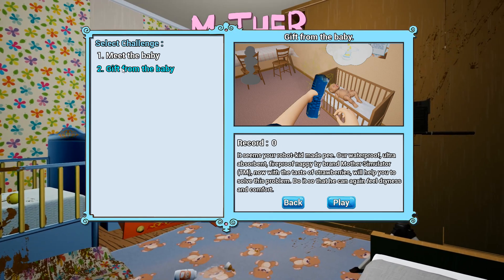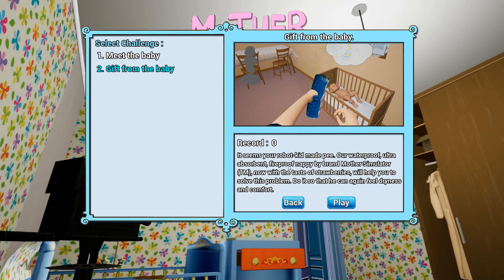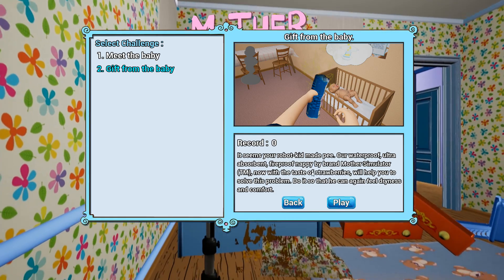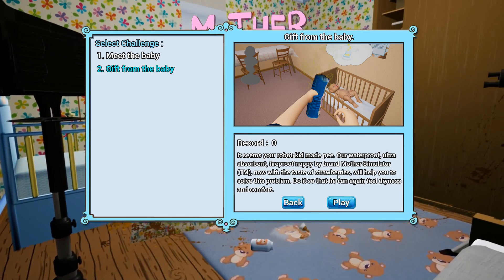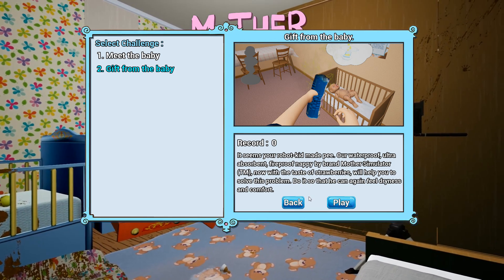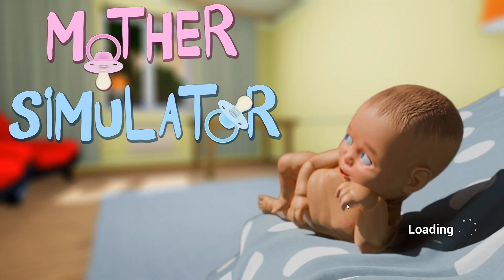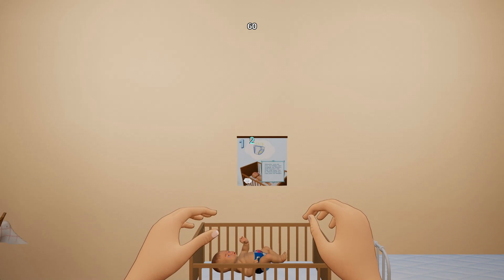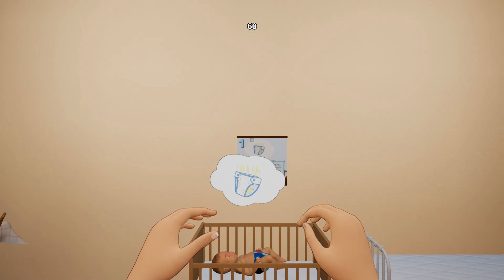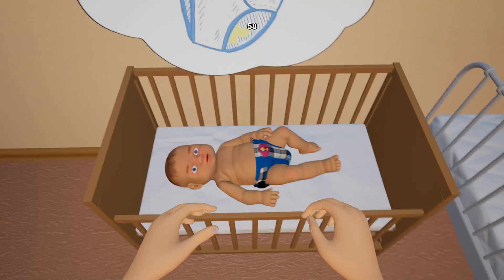It seems your robot kid made a pee. Our waterproof, ultra absorbent, fireproof nappy by brand Mother Simulator - trademark of course - now with the taste of strawberries. It's good to know that will help you solve this problem so that he can again feel dryness and comfort. Oh god, here we go. I have to change the diaper now guys. I only get 60 freaking seconds. Baby made a poop. If a diaper with a yellow drop is drawn in the cloud, then it's time to change it. First remove the dirty diaper and throw it into the wastebasket.